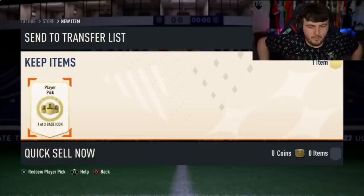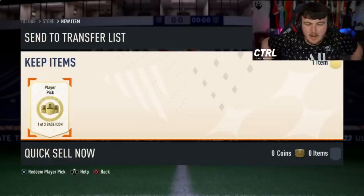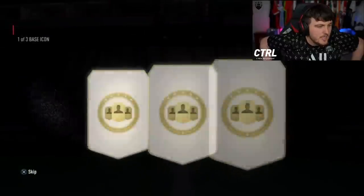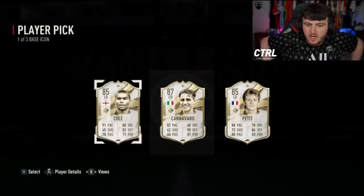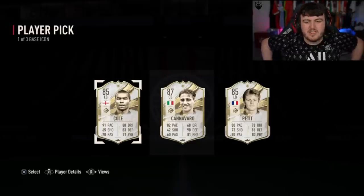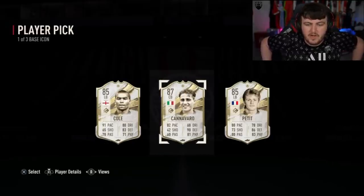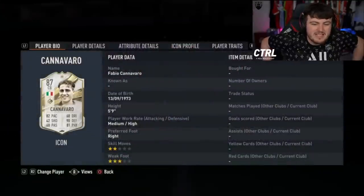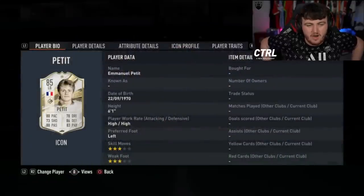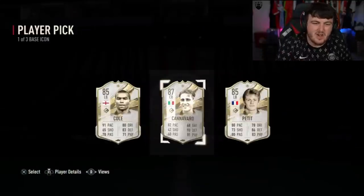Base icon player pick number... I have no idea. Here we go. Can we get Eusebio, Cruyff, Pelé? Petit can play in three or four different positions — it's a solid card overall, but you probably have better cards. Cannavaro is decent, but there are better centre-back options. Ashley Cole is a decent left-back, but it's just not that exciting.